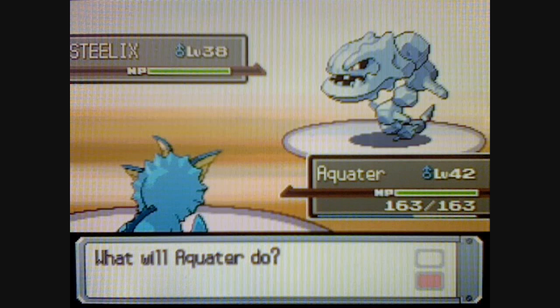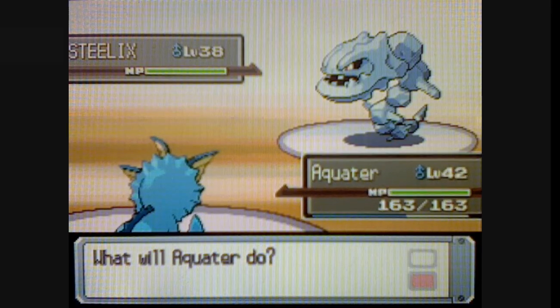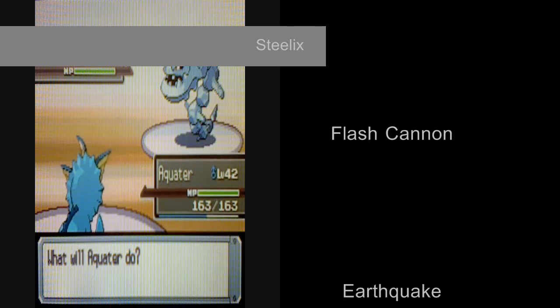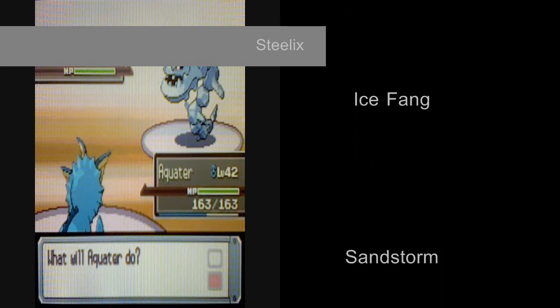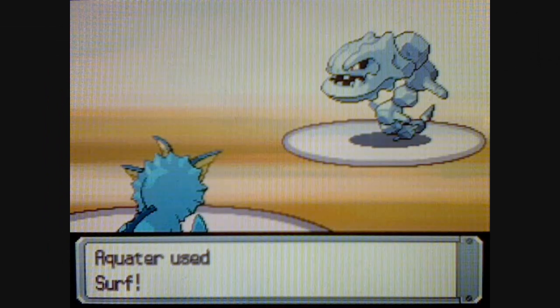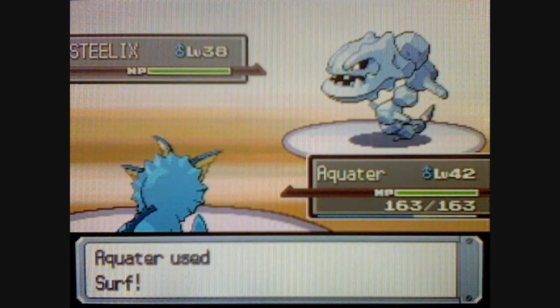The next Pokémon Byron's going to send out is Steelix, level 38, Steel Ground-type, with the moves Flash Cannon, Earthquake, Ice Fang, and Sandstorm. If you haven't already guessed, Byron uses Steel-type Pokémon.